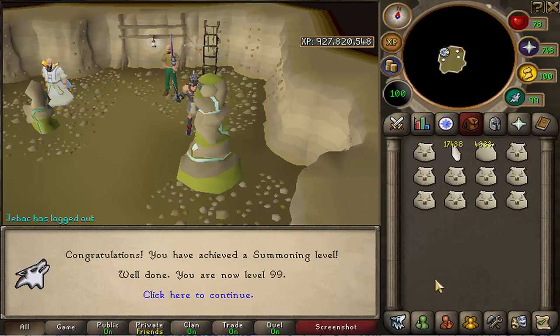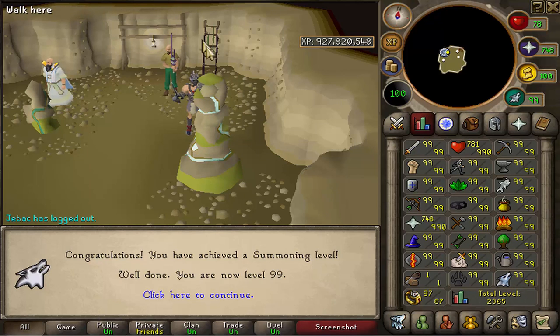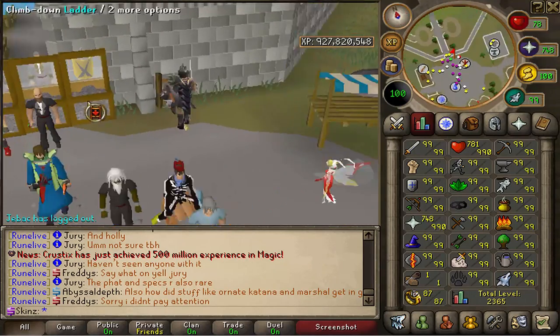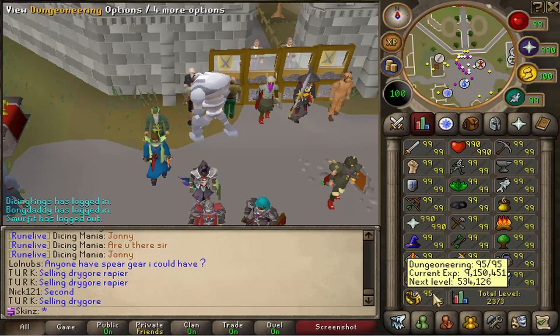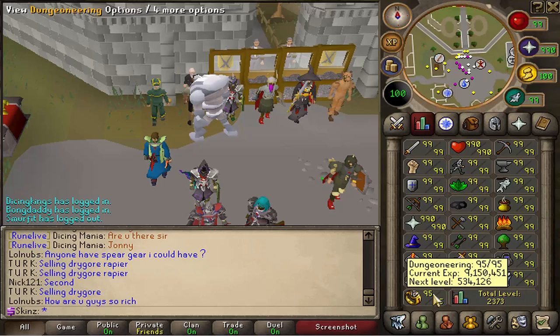There it is — 99 Summoning! I didn't even need to use the blue charms, but I'll use them anyway to push me up a bit higher in the leaderboards when they eventually start working. I've also got to 95 Dungeoneering, hoping to get to 99 before like 5 o'clock, but it's so boring man.